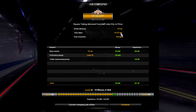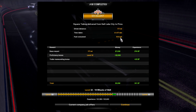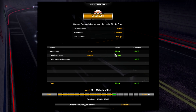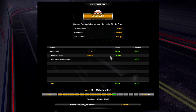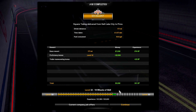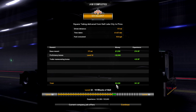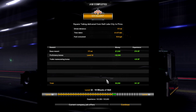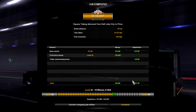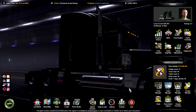We drove 171 miles and it took 4 hours and 57 minutes to do it. We consumed 53.8 gallons of fuel. We were initially getting paid $7,038 and got a proficiency bonus of another $2,060, for a total of $9,098 — almost $9,100 for this run. It was a pretty short run and we got 301 XP in doing so. Not too shabby.